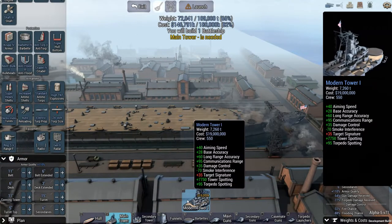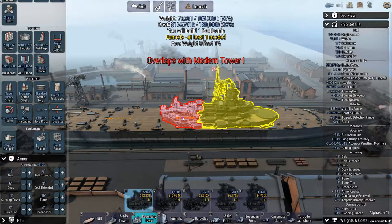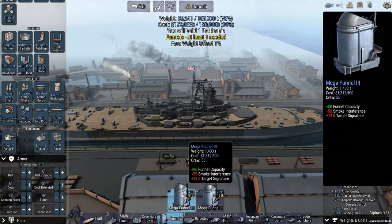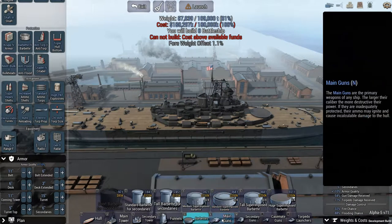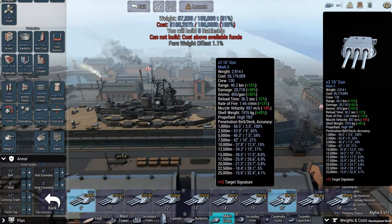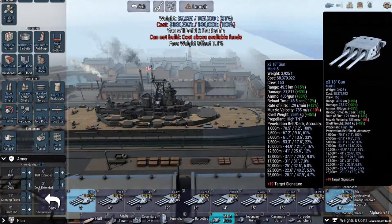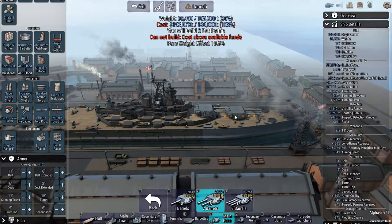Hey, we're under budget — that's right, the expensive parts have yet to occur. There's our primary tower. Secondary tower. We'll just put two regular funnels, not tunnels. Do we want the greater fire rate, or do we want the hitting power? The 18s do twice as much damage as the 16s and have 10 kilometers more range. We can take advantage of that range because we will have radar. So we will go with 18s this time.